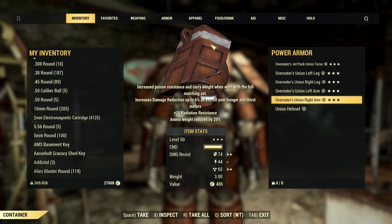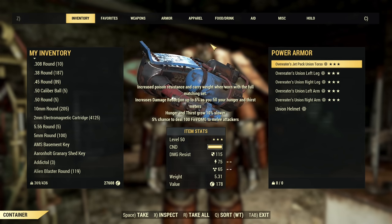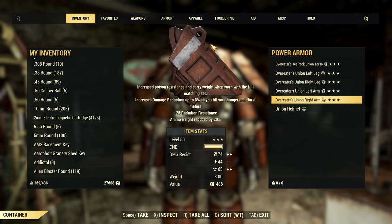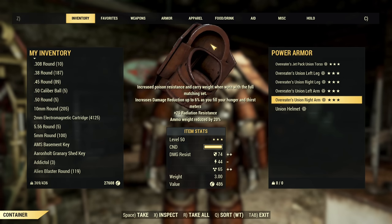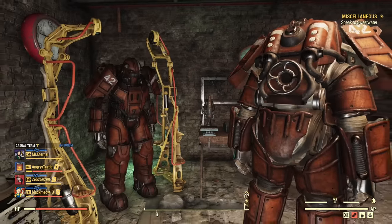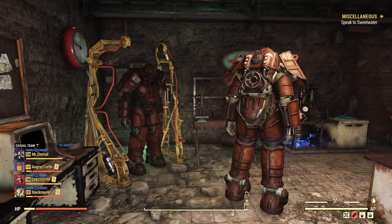Radiation isn't doing anything, but we have Ammo Weight Reduction on two pieces — that's 40% ammo weight reduction. You can combine that with a perk, and I won't need to max out ammo weight reduction perks when wearing this set. Look at those two beauties — both sets rolled with 300 modules. Amazing luck in my opinion.